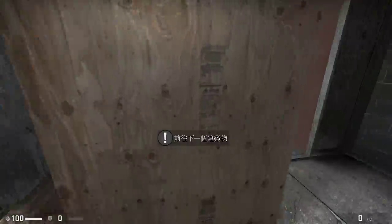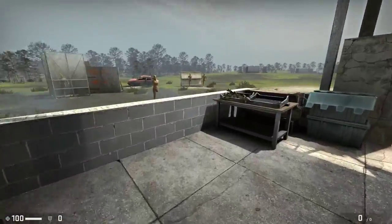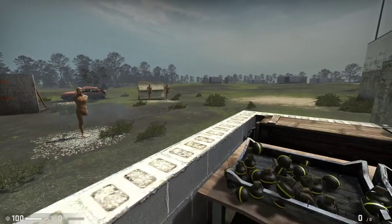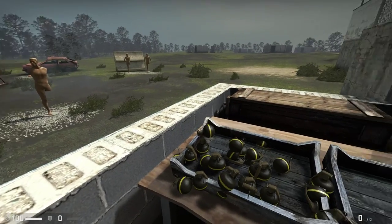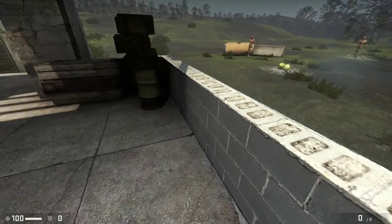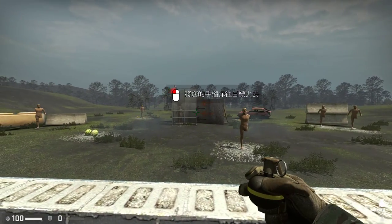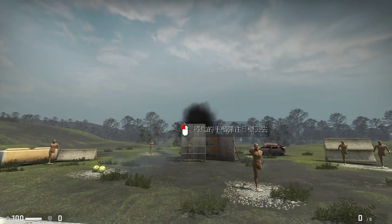Now let's head on over to the grenade range and see how you do against some plastic mannequins. We set up this field so you can play around with the high explosive grenades. Take your time, throw as many as you want. But before you can leave, you have to take out the mannequin in the cage. There are many different types of throwable weapons in the field. It's the kind that goes kaboom.